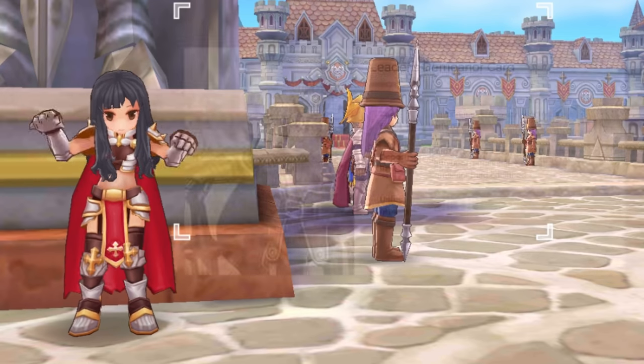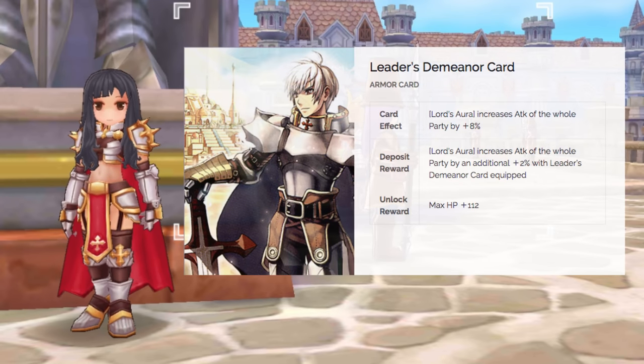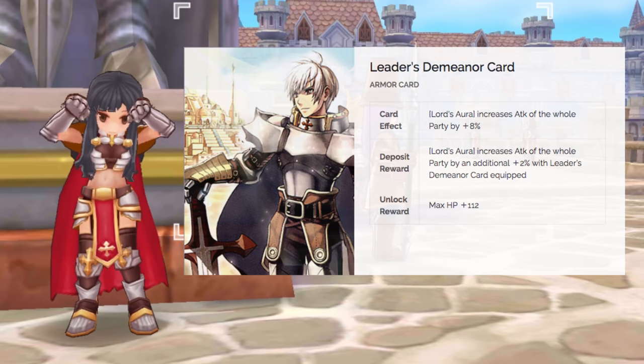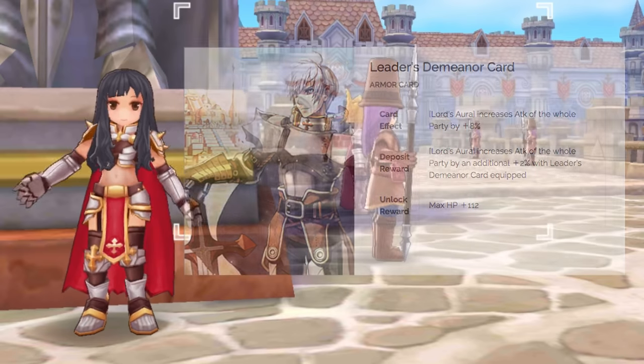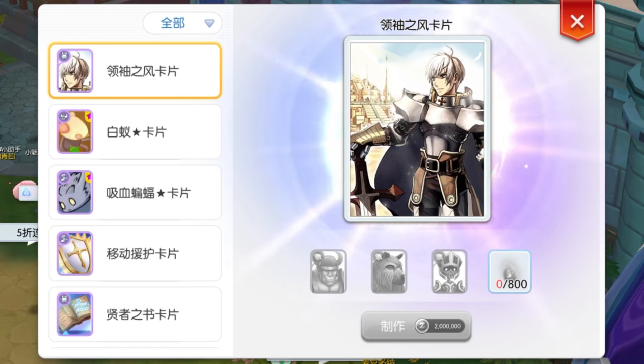Next, we have two Armor cards. The Leader's Demeanor card increases attack for the whole party by 8% using Lord's Aura. When deposited, the Lord's Aura effect increases the attack of the whole party by 2% with the Leader's Demeanor card equipped. In Episode 4, this will replace the Archer Skeleton Star card in the Armor of the Knight class due to the higher attack power it gives. The ingredients for crafting this card are the Orc Wire card, Khaled's Sprick card, Big Fort card, and 800g Dust.